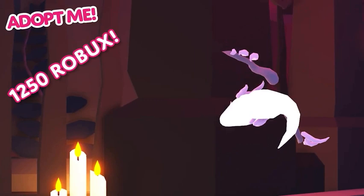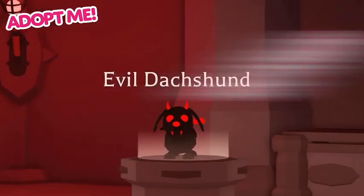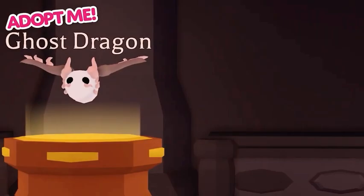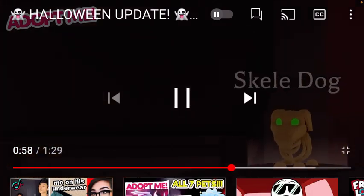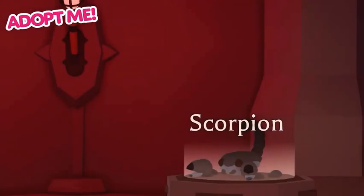I'm not spending 1,250 Robux on a Ghost Dragon thing — that's not happening. No, for 1,250 Robux? No! Once Halloween is gone, the 'evil dust hound' — I'm still calling it a demon dog — the Ghost Dragon: your chance to get one. Oh, it's a scorpion! I was correct. I'm still calling that the evil dust hound demon dog.